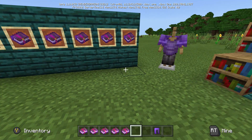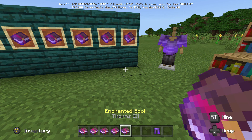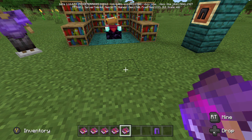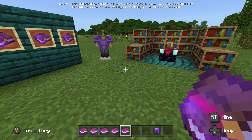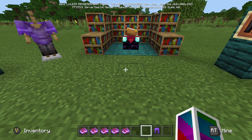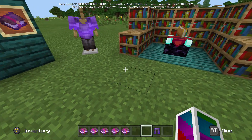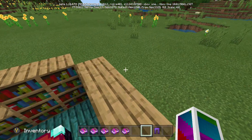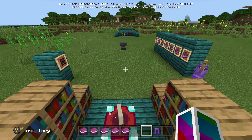Moving along to the third enchantment for the leggings, which is Thorns III. I personally do not put Thorns III on any of my armor pieces in my survival world. What Thorns III actually does is take your durability down on your piece of armor.